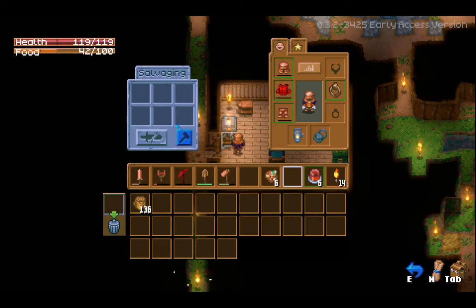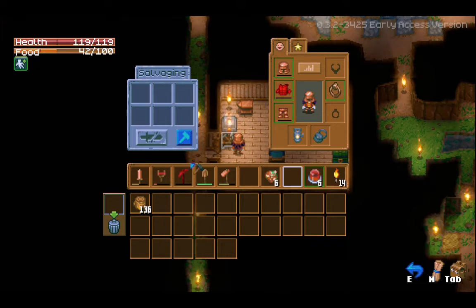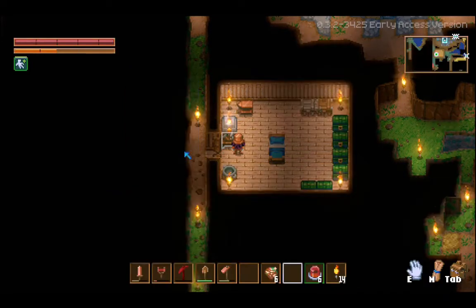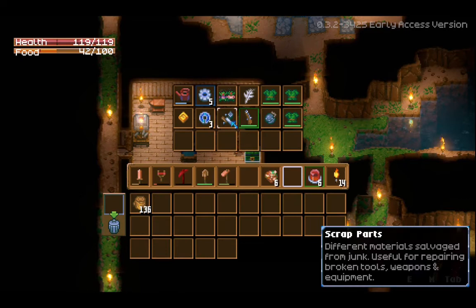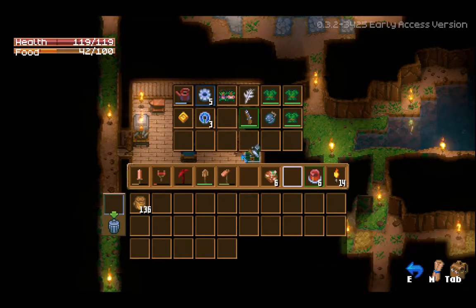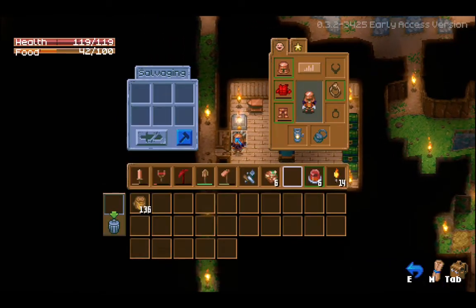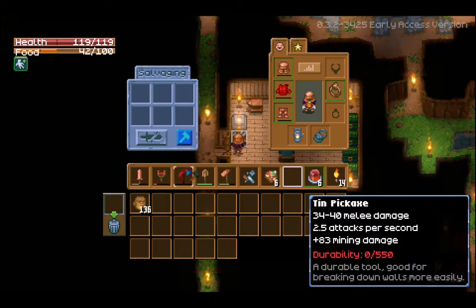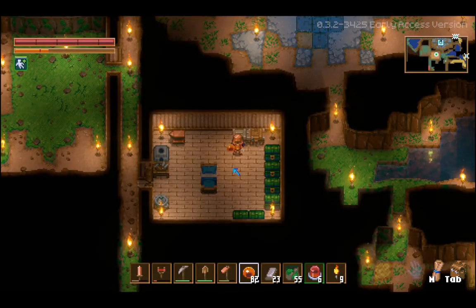Now let's see - salvaging. Toggle to repair. Toggle to repair tools using spare parts. We don't have scrap parts on us, but we have some somewhere. We found one thing of scrap parts. Let's see how this works. Repair. Okay, cool.